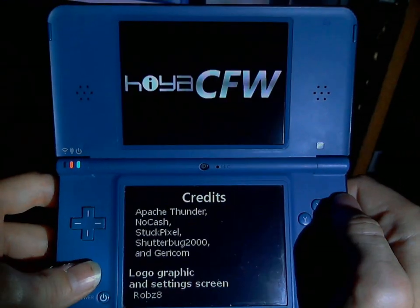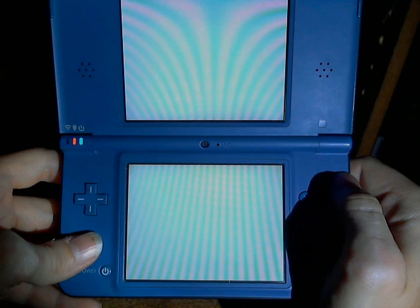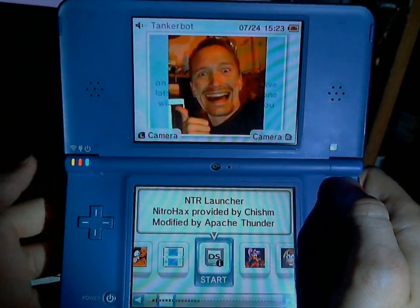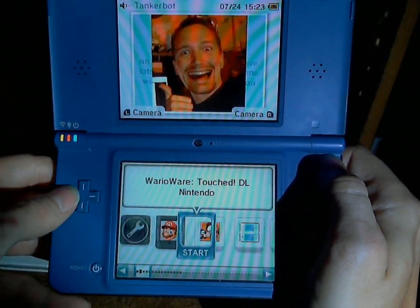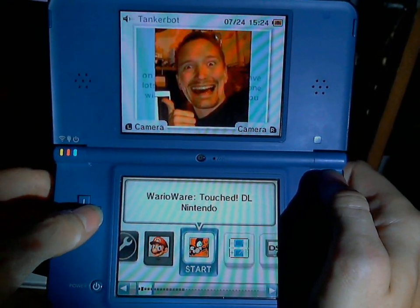And then we go into this. This will boot a patched bootloader, or Stage 2 as it's properly called. We patched the Stage 2 bootloader to boot a patched launcher from SD, which is patched to run stuff off SD. And as you can see here we have a few more things to show off.